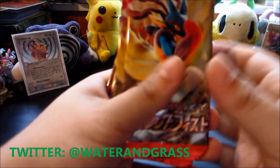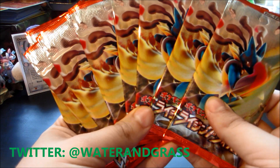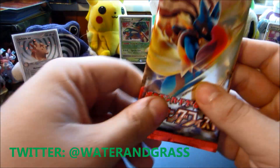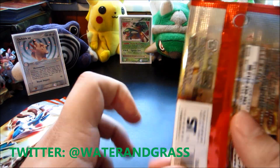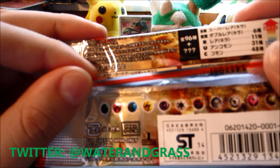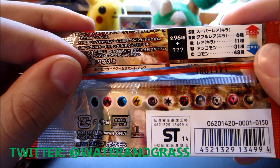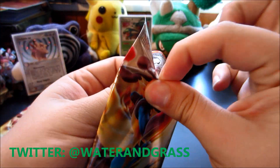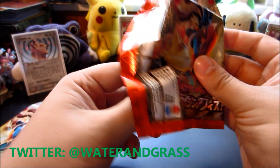And of course we have eight packs of Rising Fist. Very excited to get these open. We are going to hope for a Lucario EX. Give you a good look at the pack art right now. And underneath here, I think all the energy symbols are there — even Dragon and Fairy. Right under the flap. Let's get this first pack open.